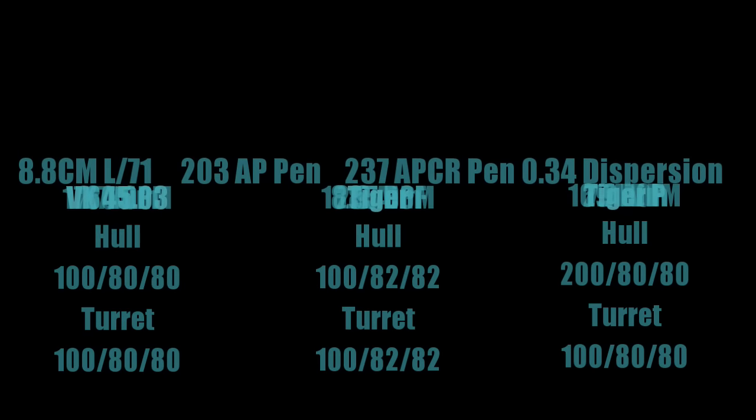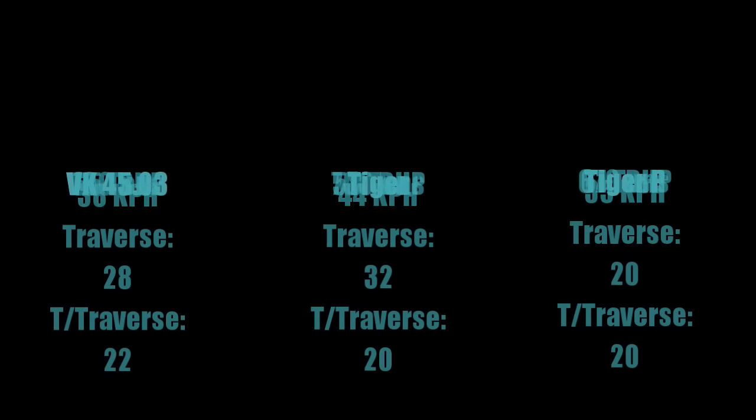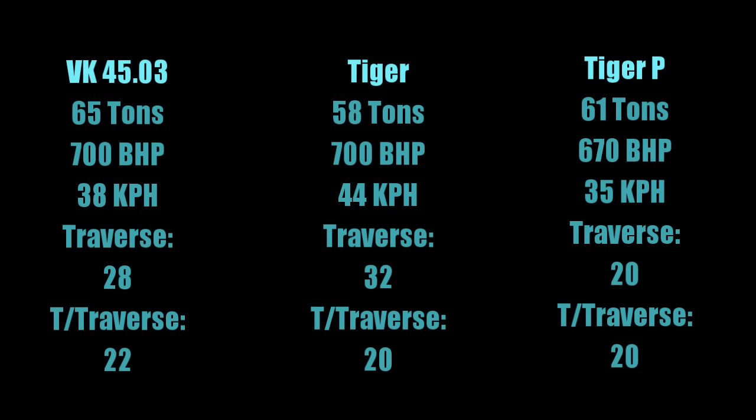It all comes back to the fact you need to sidescrape and angle in this tank. As long as you do, it is more than capable. In regards to maneuverability: on turret traverse the VK wins by 2 degrees; on tank traverse the Tiger wins by 4, with the VK at 28 and Tiger P really falling behind at 20. The VK is by far the heaviest, making it much better for ramming. Although it's heavier, it's still much more mobile than the Tiger P. The Tiger however is more mobile than the VK, though it has recently been buffed.